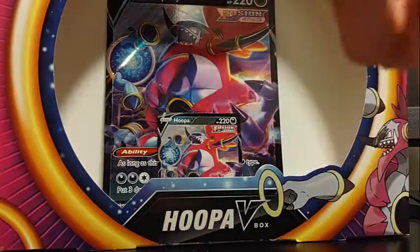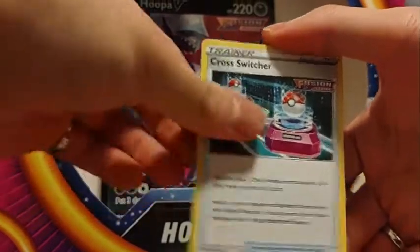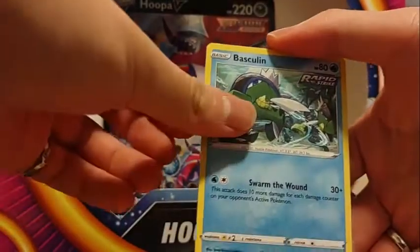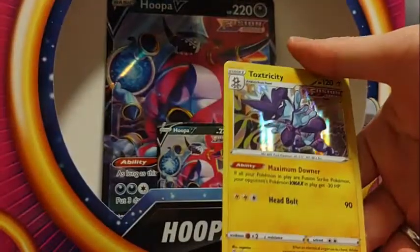Let's see what we got from the last pack. We've got Metal Energy, Diggersby, Sidney, Cross Switcher, Drillbur, Shinx, Bunnery, Basculin, Grubbin, Reverse, Glaryndic Lineoon and Toxtricity Hollow.